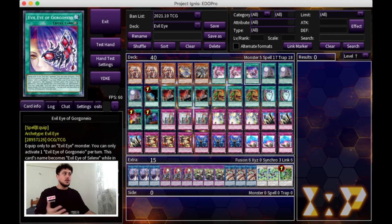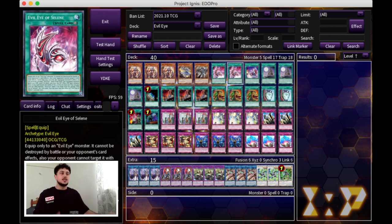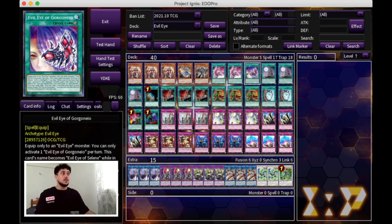We are playing one Evil Eye of Gorgonio. This Evil Eye also counts as a Selene, so it's essentially your third Selene. The reason you don't want to play three Selene is because Selene has an effect where, when it's in the graveyard, you can banish another Evil Eye card to set it back to your side of the field. Gorgonio is another name so you can banish it off Selene to get your Selene back. But it also counts as a Selene itself — if you need to equip it to Serziel to get the Selene effect, it works as a Selene. That's why you play one of these.